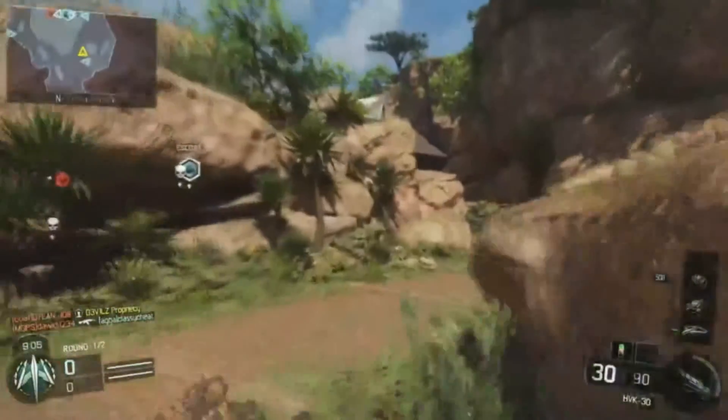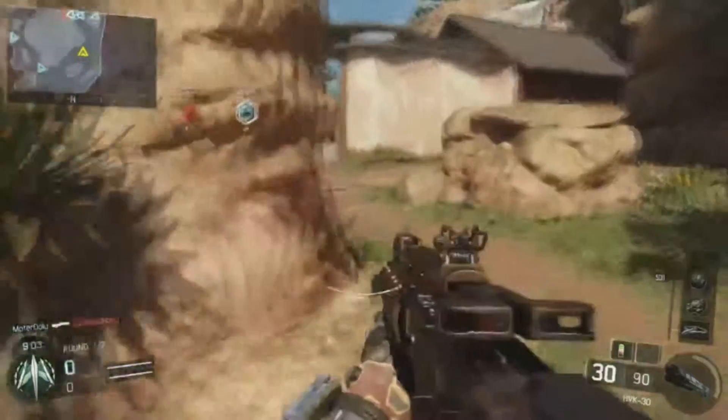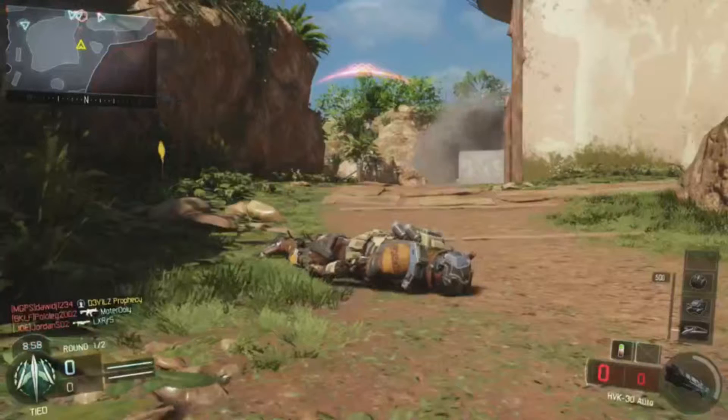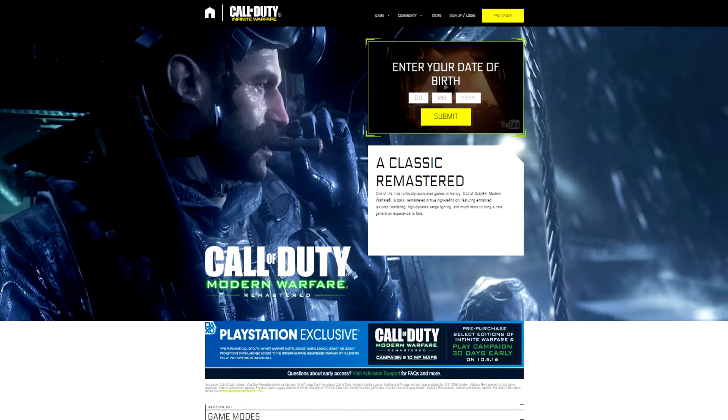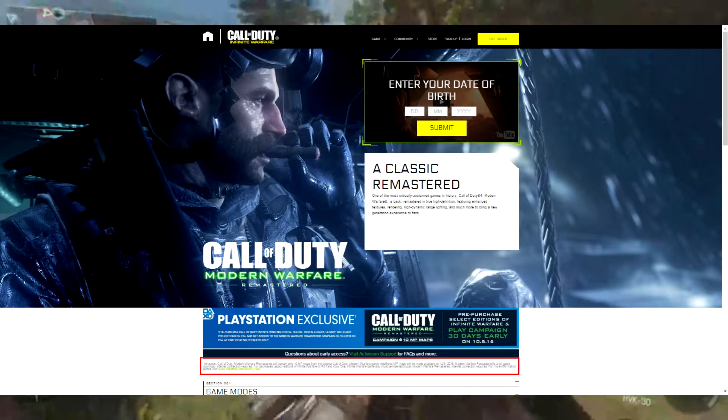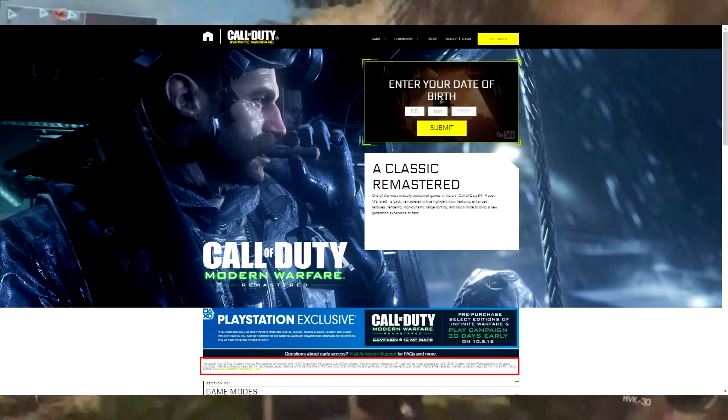Call of Duty have updated their website, so if you go to the link in the comment section below, or even if you just type in Call of Duty online, you will be welcomed by this Modern Warfare Remastered page, where you can enter your date of birth and find out more about Modern Warfare Remastered. There's some tiny writing just above the game mode section, and I've screenshotted it and put a little red box around it — and I'm going to read it out for you guys.